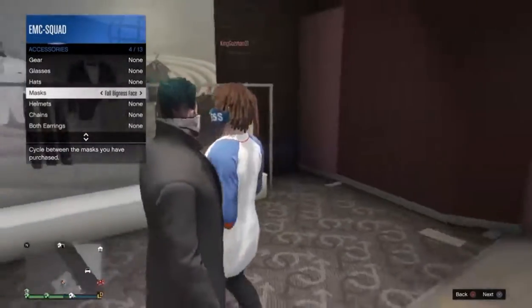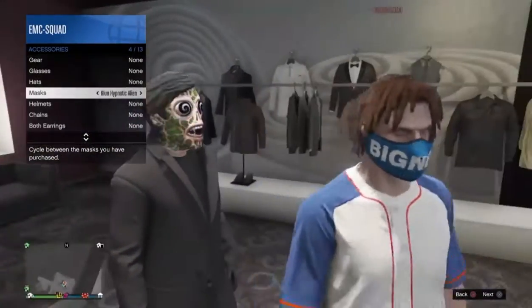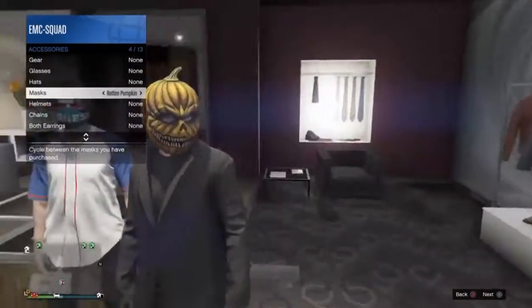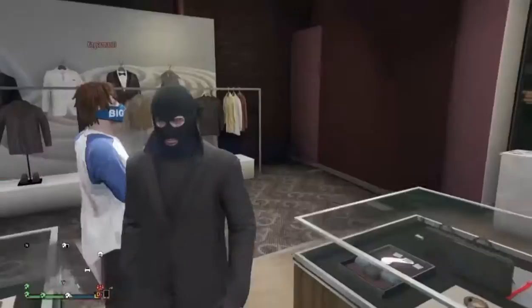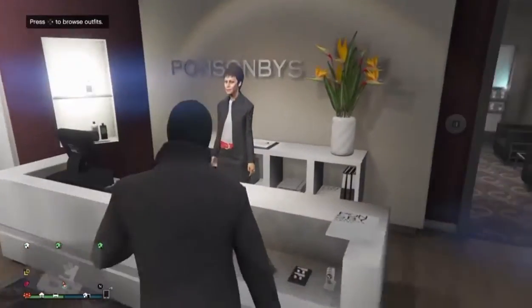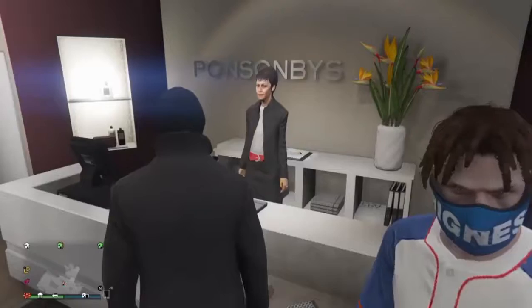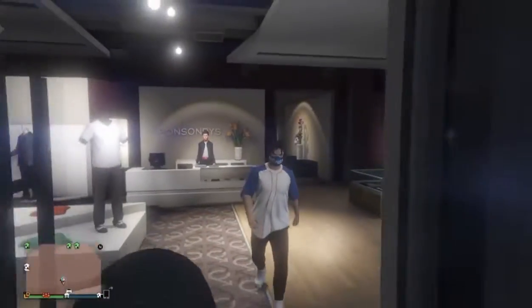Now just put on the black ski mask. Once you have that on, go ahead and save this outfit — I'm going to call it Jack. Once you have that saved, I'll show you the next step of this outfit.